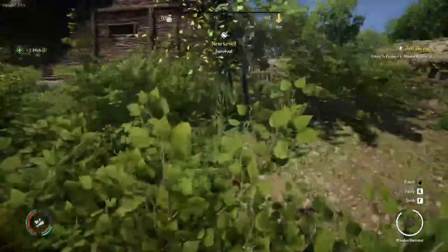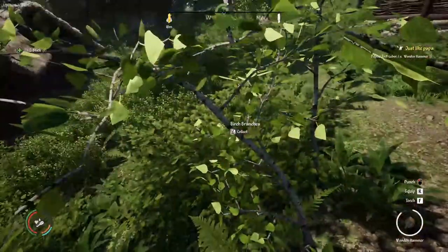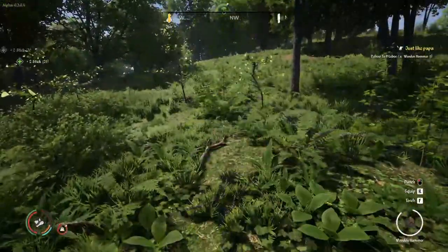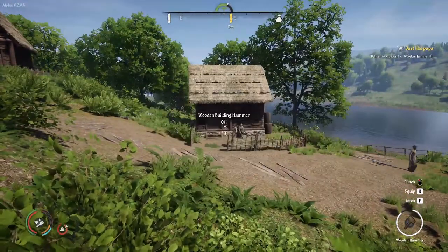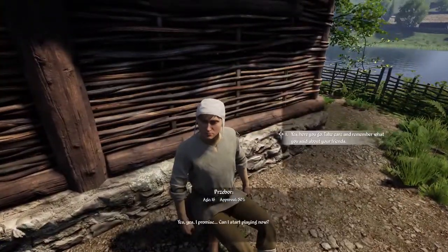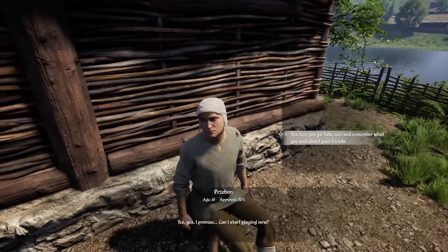Here's a sticks source and we have a new level in survival — collecting things. We gained a new level in survival. There we go — craft the hammer. Here you go. 'Remember, you must not do anything stupid.' 'Yeah yeah I promise — can I start playing now?' Oh my god, he's 16 and I'm playing him like he's three. 'Yes, here you go, take care, and remember what you said about your friends.'